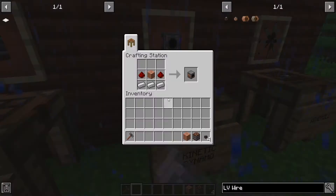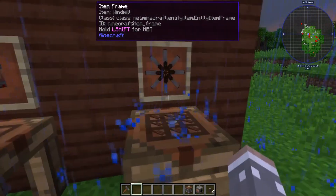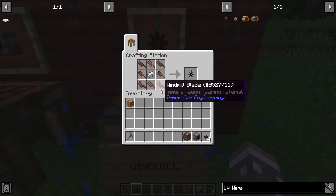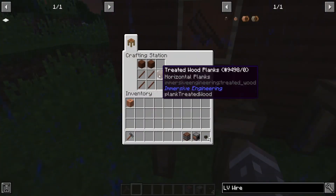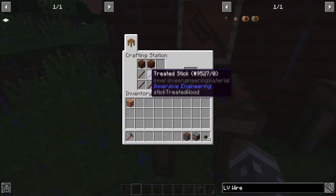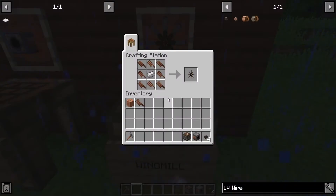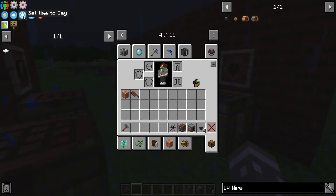Then you get the kinetic generator. Next you want to make the windmill, which is crafted using windmill blades and a single iron ingot in the middle. Windmill blades are made from treated wood and treated sticks. You get yourself a windmill — fantastic, you've pretty much done most of what we needed.